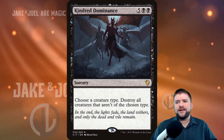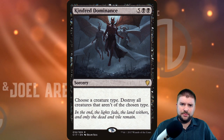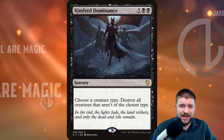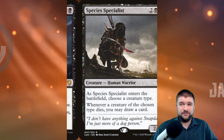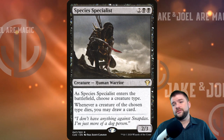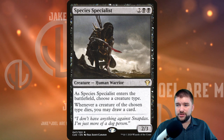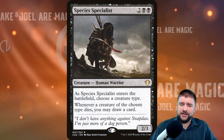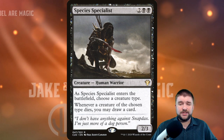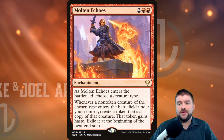Kindred Dominance is the black card in the Kindred cycle — two black and five other for a sorcery. Choose a creature type; destroy all creatures that aren't of the chosen type. This card is insane and the artwork is insane. Species Specialist costs two black and two other for a human warrior — as it enters the battlefield, choose a creature type; whenever a creature of the chosen type dies, you may draw a card. There's no life loss, nothing else tied to it — when a creature of the chosen type dies, you draw a card, replace it, keep your hand full and your momentum going through board wipes.